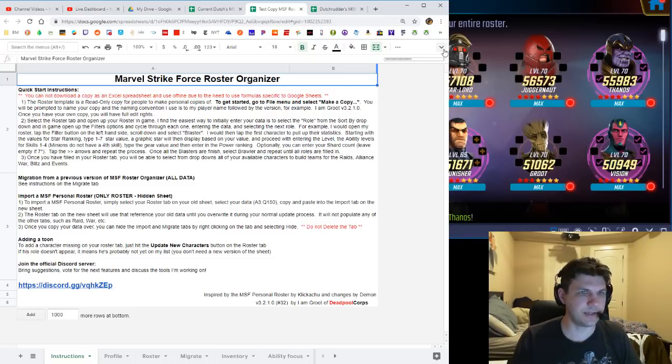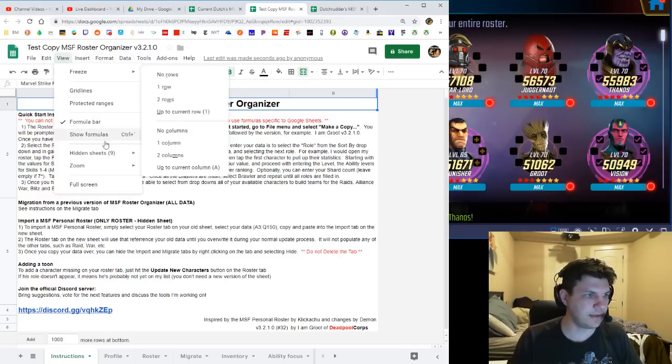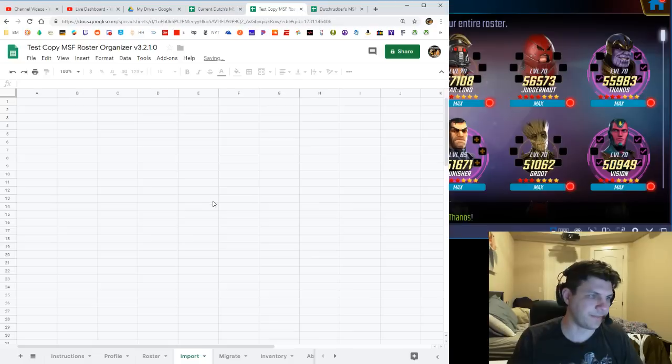If you're not on the current version, go to View and then look at the hidden sheets. You can see they're working on other sheets that haven't been implemented yet — like one for Stark Tech upgrades. They're always working on new stuff, and if you have ideas or suggestions you can find the suggestions channel on their Discord.